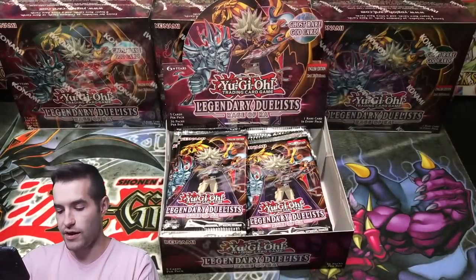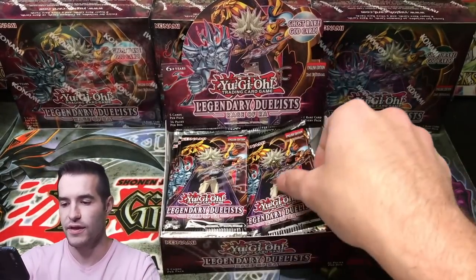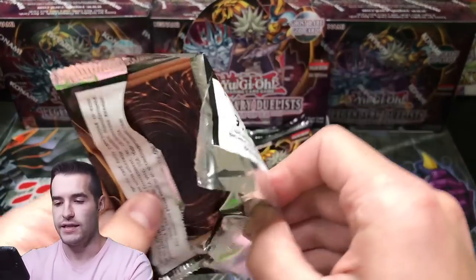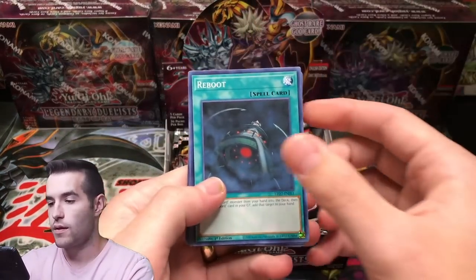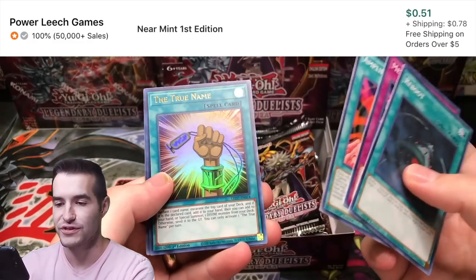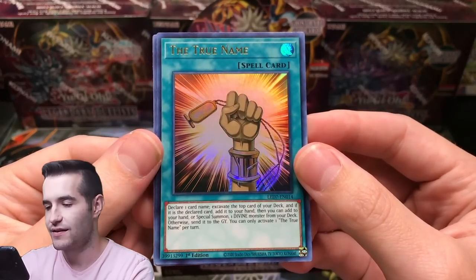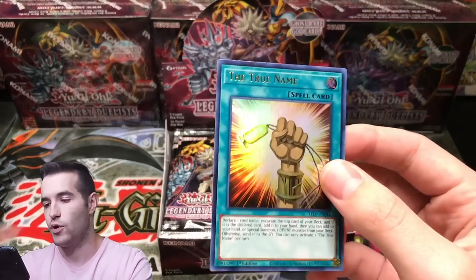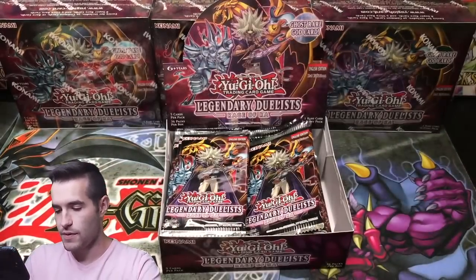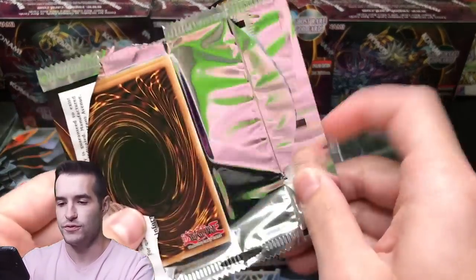Nope, you're not guaranteed a Super. Okay, there's a Super Rare — cool, so you're not guaranteed a Super, that's pretty nice. Let's continue and see what we can pull. Reboot, Metal Reflect Slime — this got reprinted, I have two Ulti versions. The True Name — pretty cool card. That's an Ultra Rare, first Ultra Rare pull of the box. I would think six Ultra Rares is probably right. I don't know how many Supers we'll get — we'll see.